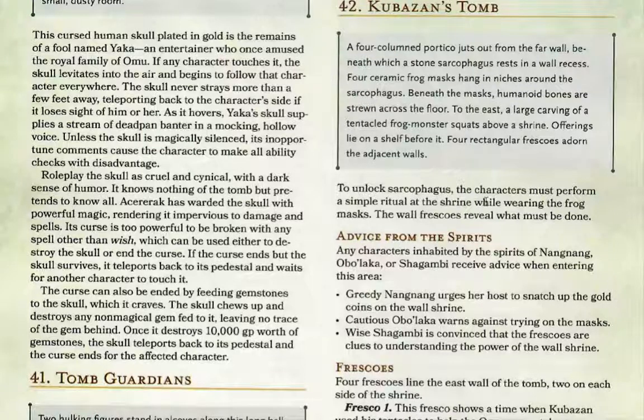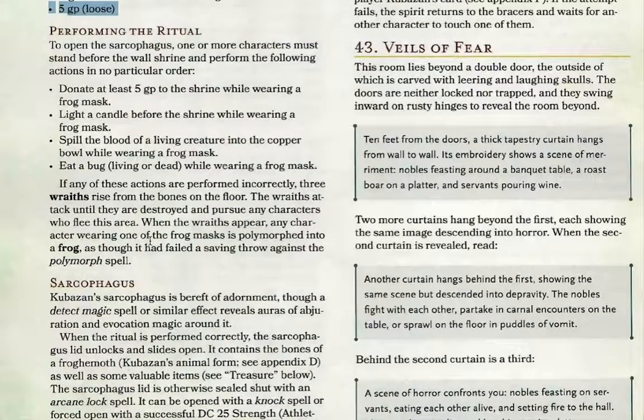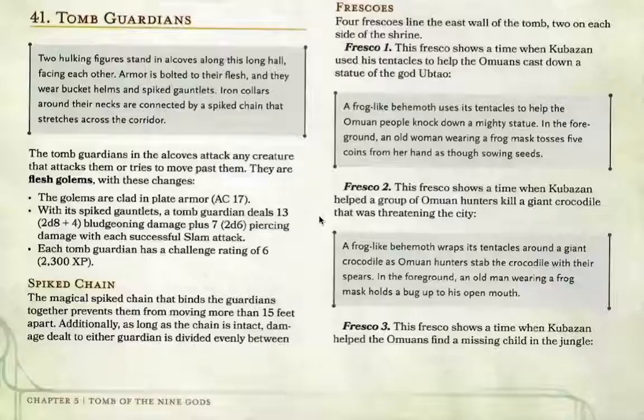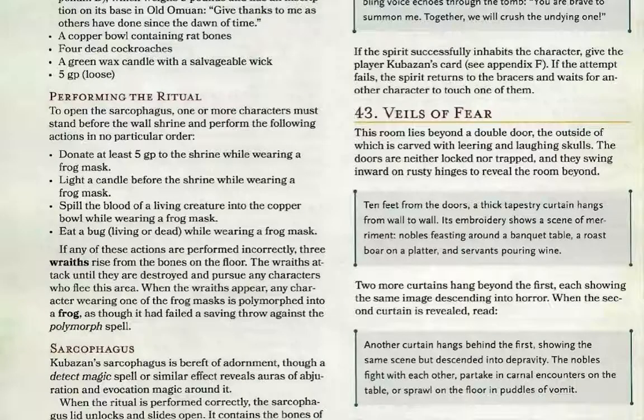To unlock Khuzaban's sarcophagus, you perform four rituals while wearing frog masks. The frescoes provide the clues. Fresco 1: a frog-like behemoth uses its tentacles to help the O'Mallian people knock down a mighty statue; in the foreground, an old woman wearing a frog mask tosses five coins — meaning you donate at least five gold pieces to the shrine while wearing a frog mask. Fresco 2: an old man wearing a frog mask holds a bug to his open mouth — meaning you eat a living or dead bug while wearing a frog mask.